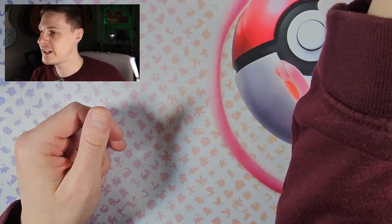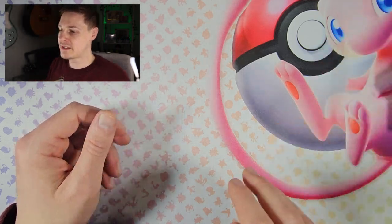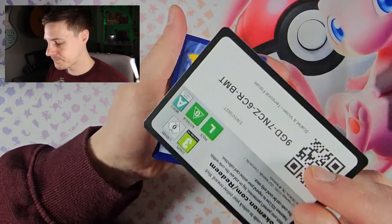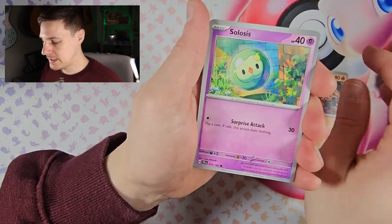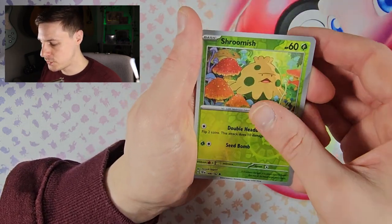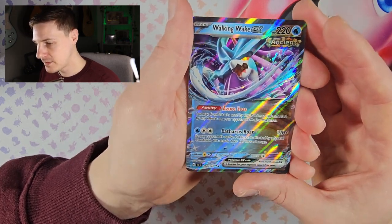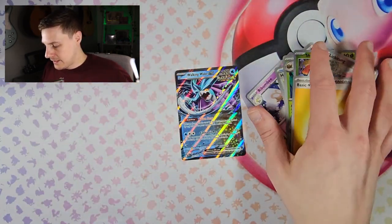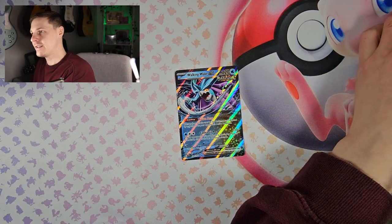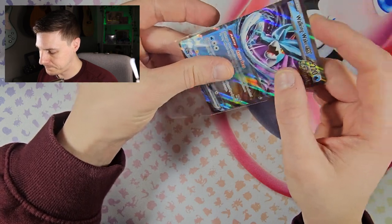Hero's Cape is a really nice A-spec card — I think they're all really nice. Let's check its value — it's coming up around eight dollars. Hero's Cape isn't one of the big ones; you've got Maximum Belt and Master Ball above it. Next pack: Walking Wake EX — nice, another nice card! Walking Wake — I think Gouging Fire is the most expensive EX from what I remember.